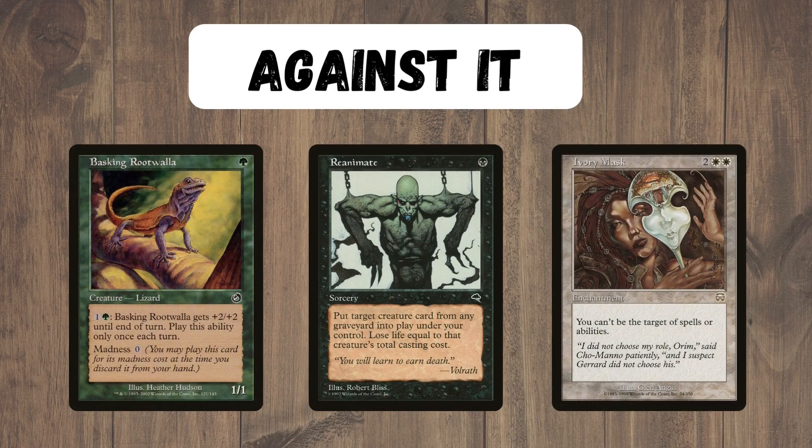Against the deck, Madness is horrible, as is Reanimator, because they want to put cards in their graveyard. We also have cards like Ivory Mask that turn off a huge portion of our deck — they don't turn off everything, for example they don't turn off Bottomless Pit, but they will turn off a huge selection of cards that we'll draw.